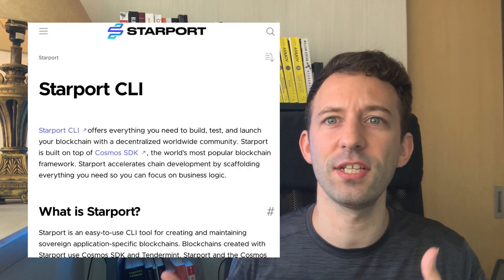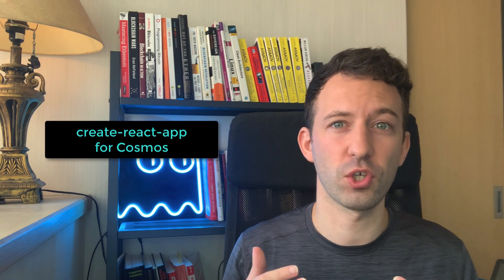You can build your project from scratch using the Cosmos SDK, but you will need to do some tedious tasks like cloning a repo, removing code you don't need, etc. This leads to Starport, the next tool you need for the Cosmos hackathon. Starport is a CLI tool to easily start your Cosmos project — think of it as Create React App but for Cosmos-based projects.